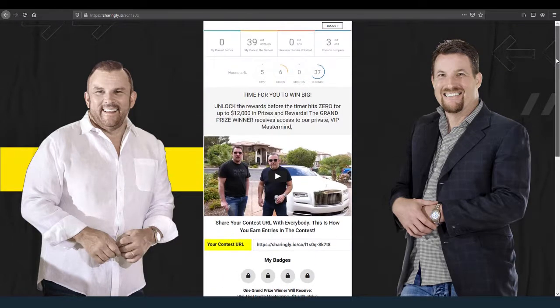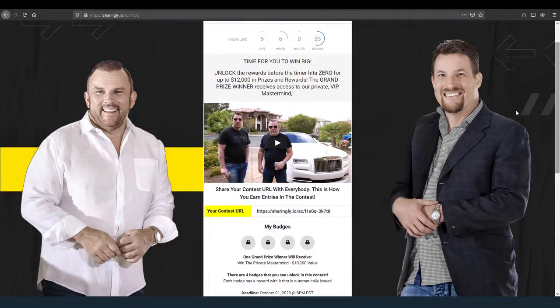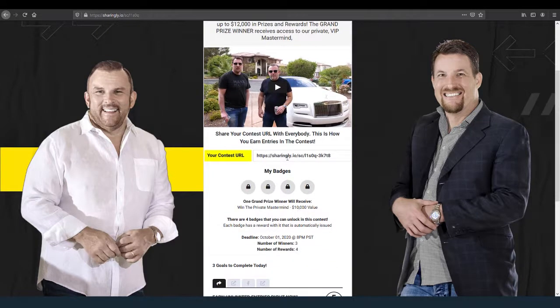Now I'm on the inside after registering. Everything is the same at the top — here's our headline, I can put a different video here if I want. Right away, this is the contest URL — this is my special link that I can go out there and share with other people. Since this is a brand new account, I haven't unlocked my badges yet.